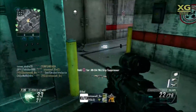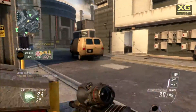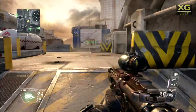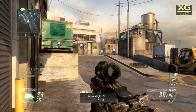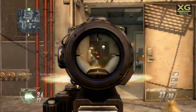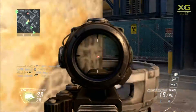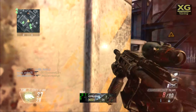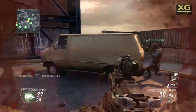On me. Enemy down, friendly RC-XD inbound. On me. Sniper's down, move up. Sticky going out. Gun down.